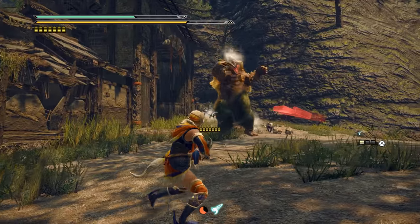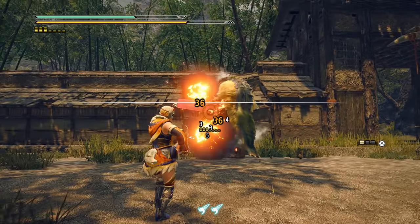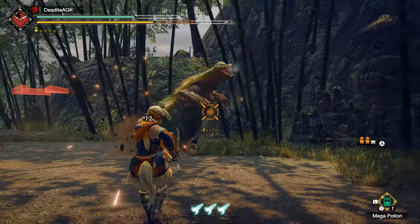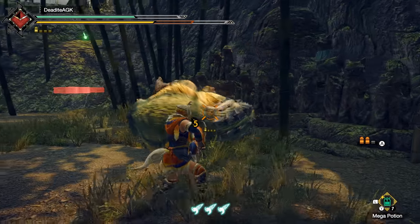Playing the Light Bowgun means you'll be a regular nuisance to the monster as you chip away at their HP with constant ranged damage and very little downtime. If you prefer to hang back, like to set up nice little death traps, and want to play around with all the Bowgun's different ammo types, the Light Bowgun will definitely be enjoyable to wield.